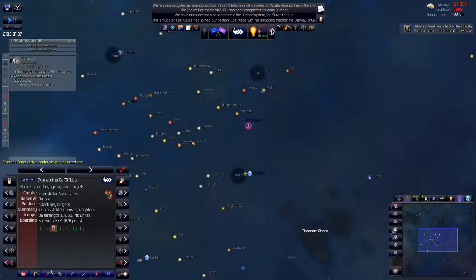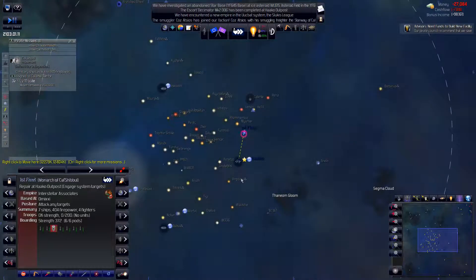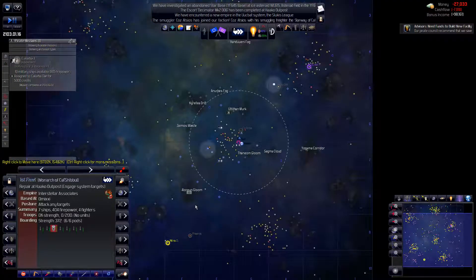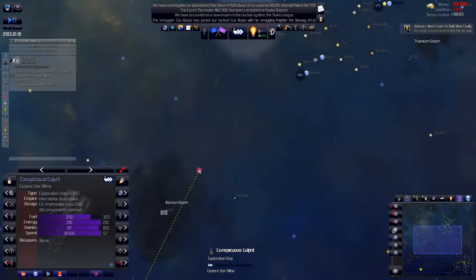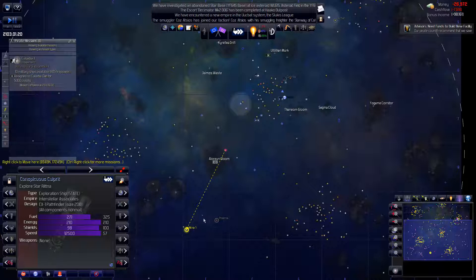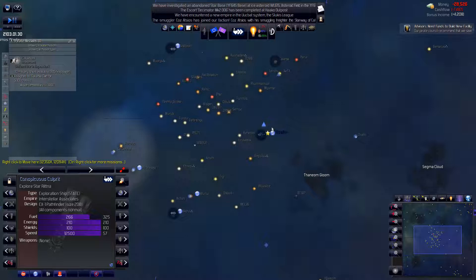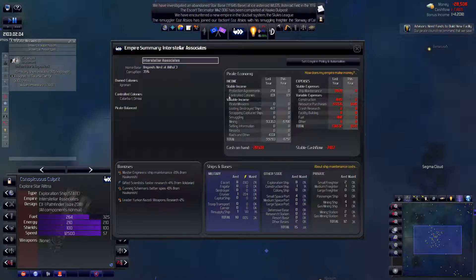First fleet is supposed to go and repair please — not sure why it stopped. This one is going to explore this system, which should put us in contact with that empire. Hopefully we can extort some money out of them. Then we need to come down here and explore this way as well. In the meantime we're bleeding money like nobody's business, because we bought 120,000 worth of resources — that's not good.